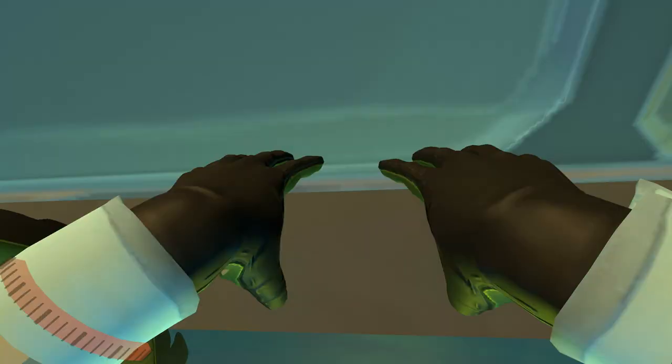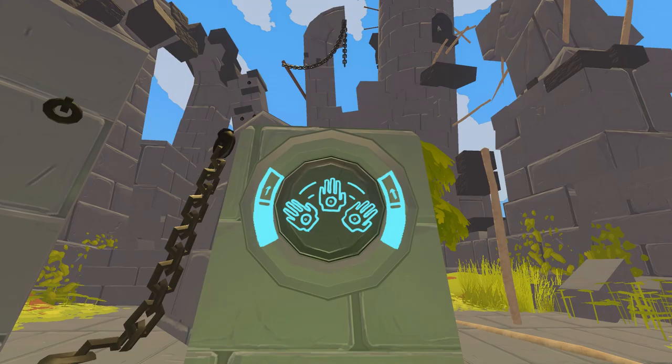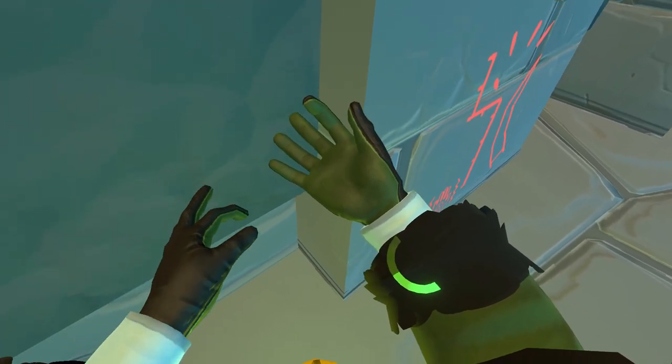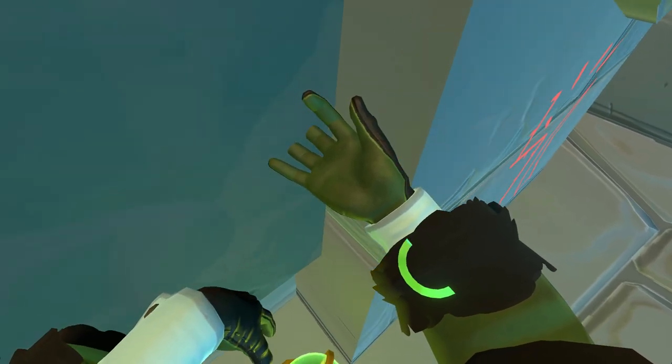When launching, do not move your hands towards yourself, and do not move your hands away from the wall. Move your hands straight down. While climbing, you can run out of stamina. You can see your stamina from your left and right hands on your wrist. Grabbing objects makes you lose stamina. Shaking your hand brings it back.